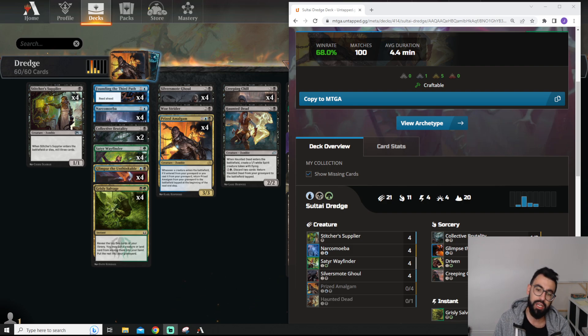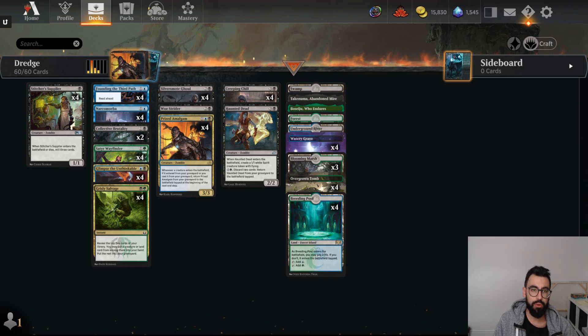I just made one change due to personal preference. If you want to use Untappd, the link is in the video description. It's a companion tool that tracks win rates and a whole bunch of stuff. So you can check that out in the description of the video. But we're going to jump in.